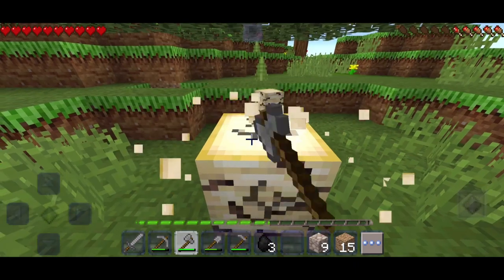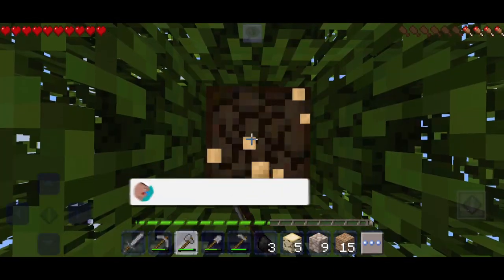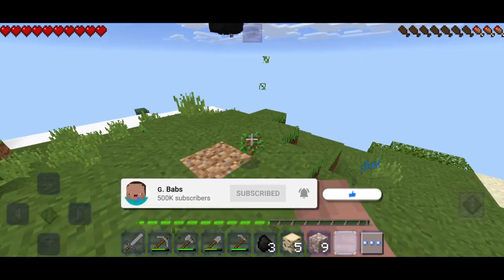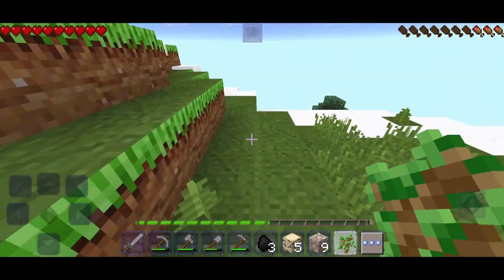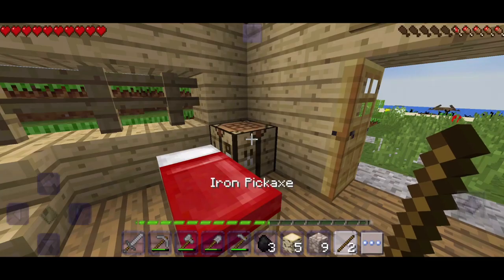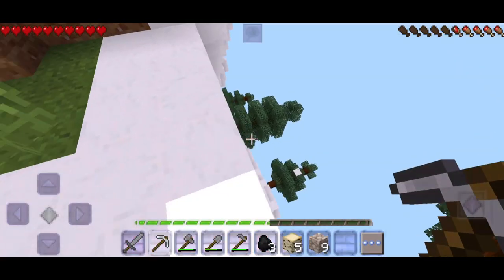First we're gonna get some trees and then break all the leaves so we can get all the saplings we need, so we can plant them easily on the same spot they were. I found an apple so I ate it, and I made myself some great loot like the iron pickaxe so I can mine faster.